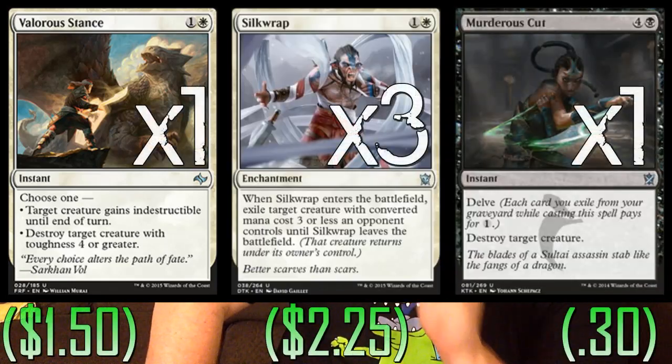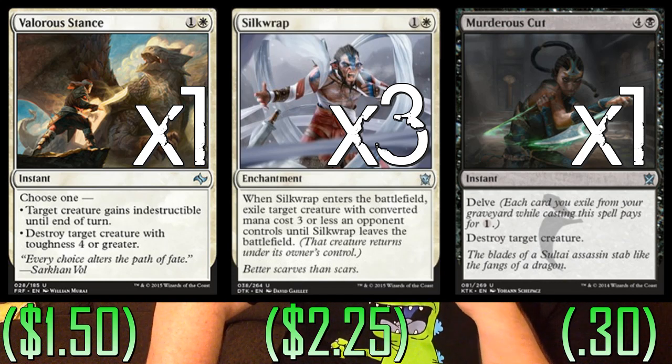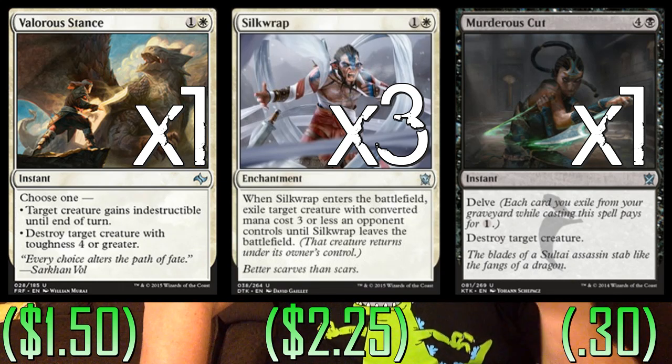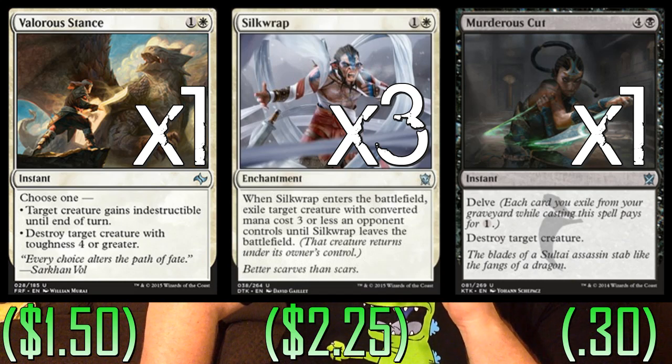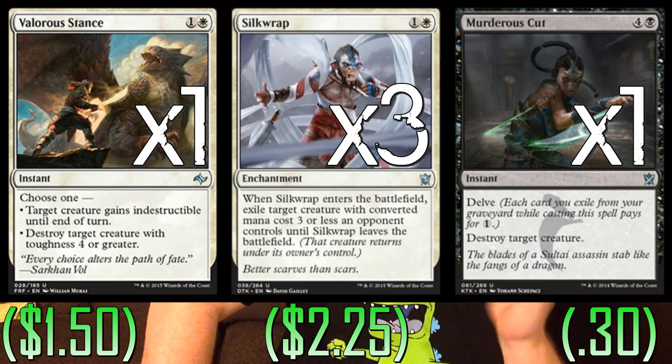We're playing 10 non-creature spells in the deck. Starting with removal: 1 copy of Valorous Stance, 3 copies of Silkwrap, and 1 copy of Murderous Cut. Silkwrap is just one of the best removal pieces in the format available to anybody right now and takes out a lot of important creatures. Valorous Stance — you could take out the Merciless Executioner and add a second Valorous Stance. It doesn't protect against Languish, which we're really afraid of, but it does protect against every other piece of removal in the format, or it can kill things like Siege Rhino and Ojutai when it swings in. For Murderous Cut, we're going to be putting a lot of creatures in the graveyard with 27 dudes in the deck, so we should definitely play at least one.